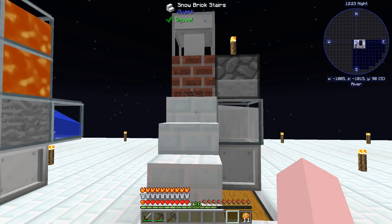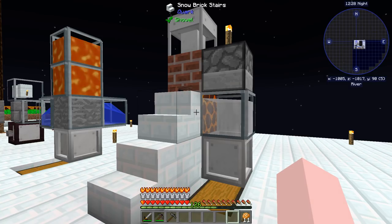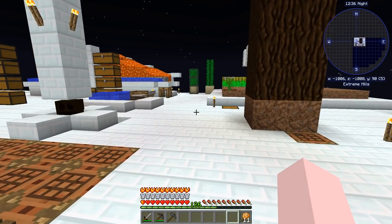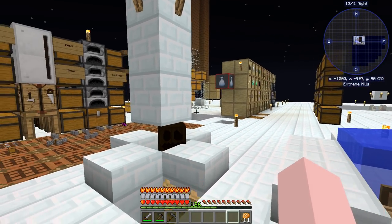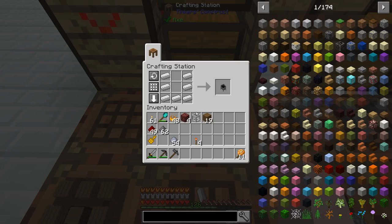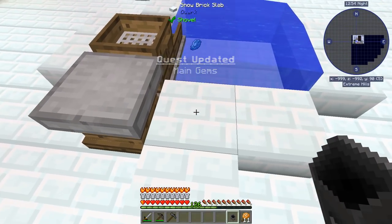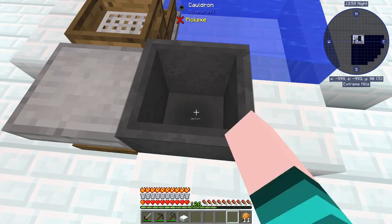I'm surprised you guys didn't correct me on this one when I spoke about it last time. I know it varies depending on what you're making — that just happened to be with the osmium, which is what I was making. I haven't had to make a lot of metals because I'm getting lots of gold and lots of iron from loot bags. So while that's doing its thing, we'll make a cauldron.